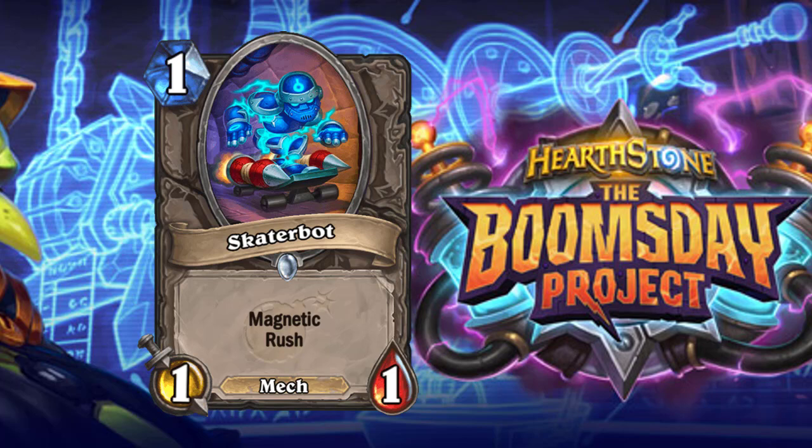The only combination I would potentially think of is going Skater Bot with Mechan-o-Egg — just to get a Robosaur out of the egg fast — and then attaching an Oil Module to the egg, or a bronze gatekeeper. There are better choices, but it's just like if I want to run it out there real fast.